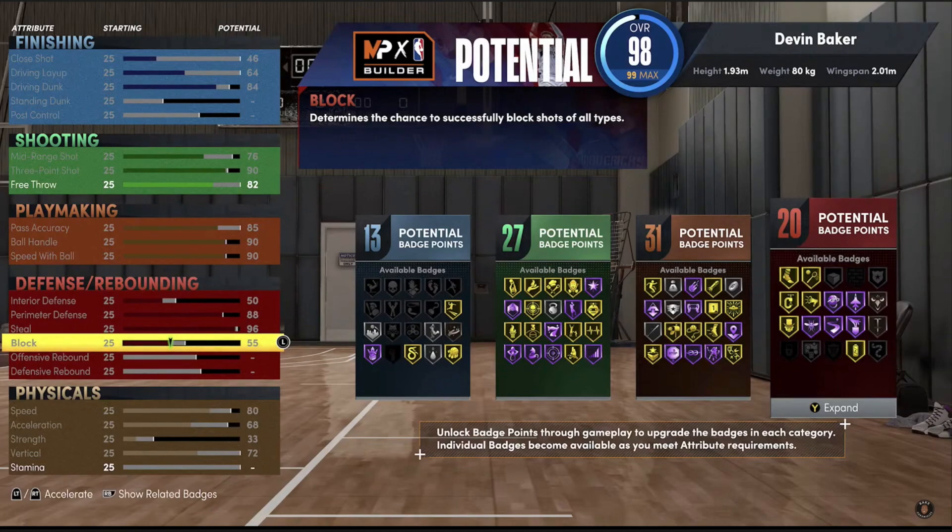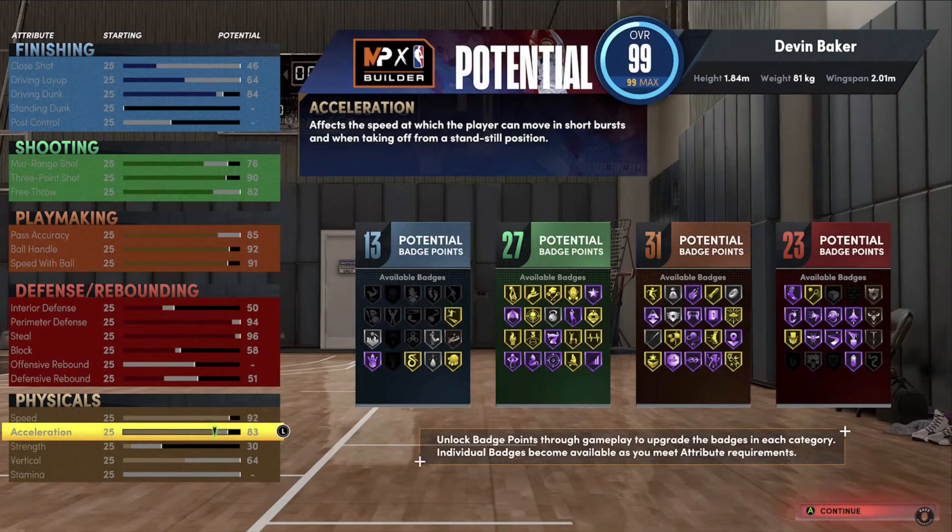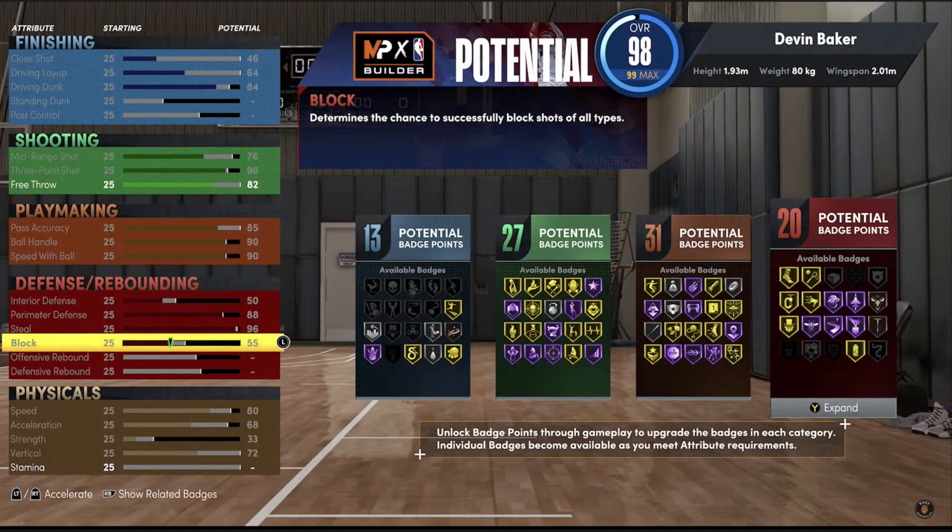Let's go back and look at all three builds visually. This first image is somebody who is 1.81 - roughly around 5'10" - and these are the attributes he's getting: higher speed, higher speed with ball, and he's not even at a 99 yet. Let that sink in - he's not at 99 yet. We raise him up just a little bit to 1.84 and he's at a 99 overall. He gets 92 speed with ball but lower attributes, lower speed, lower acceleration, no strength, no vertical, and no stamina. Look how much this player has lost just by raising him up three ticks.